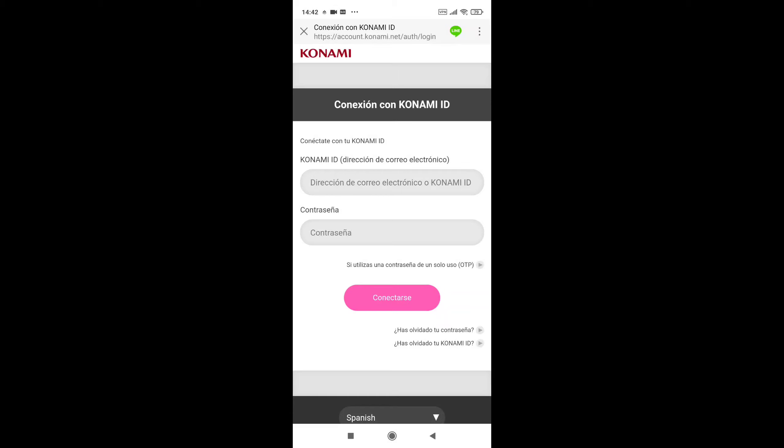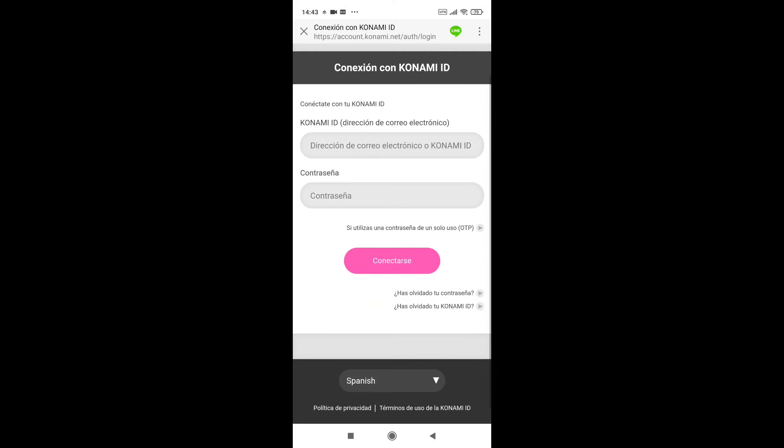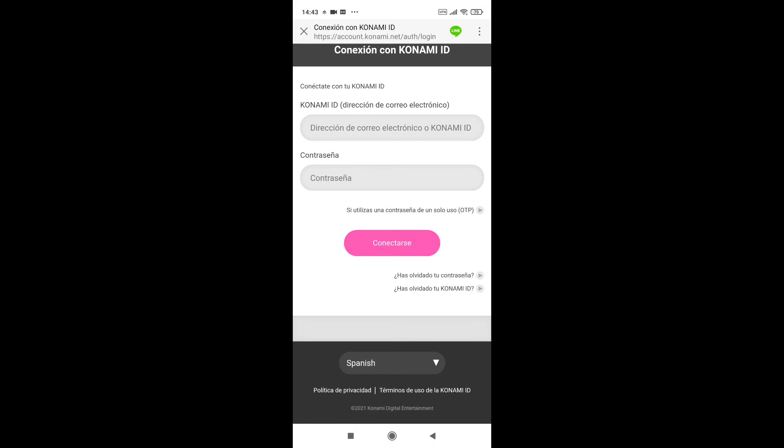Before you give your Konami ID and password, please uninstall the VPN first. Then give your Konami ID and password here and login into the game. You will receive 1500 eFootball points from the Konami site.